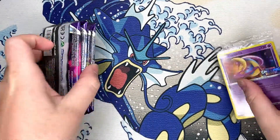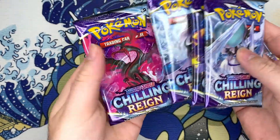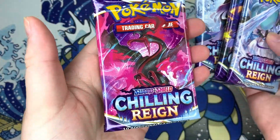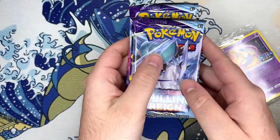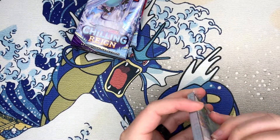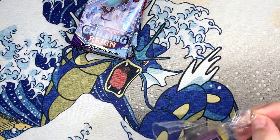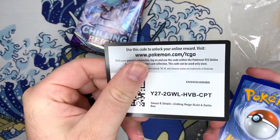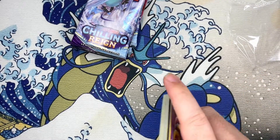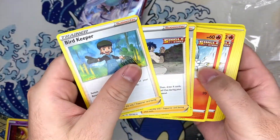Let's open that up so we can see the cards real quick. It looks like we do get one of each pack card. Yo, the Moltres is another one I'd like. Let's just get into it — it's always exciting when a new set comes out.